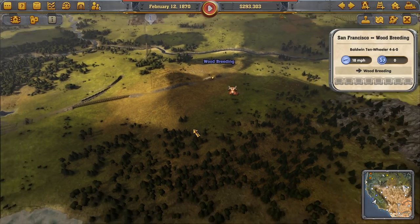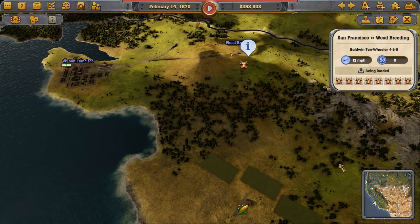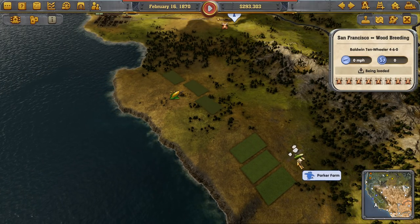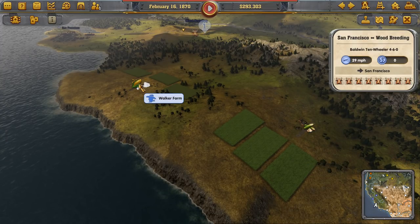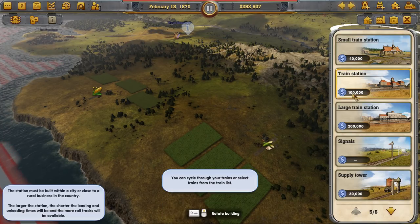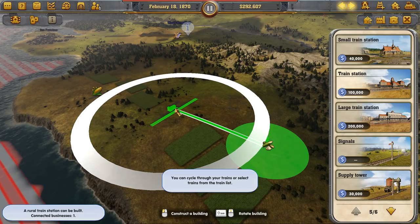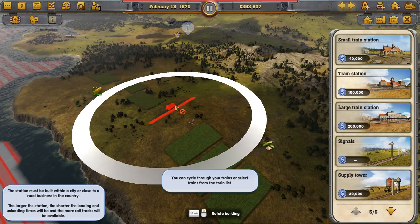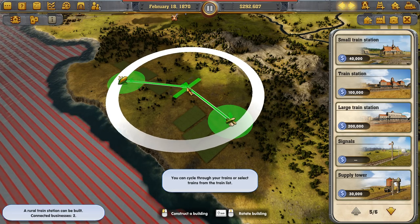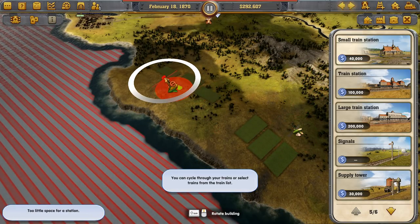We're going from the cow farm to San Francisco, and the train starts empty but will pick up cows. What we could do is get a big station and grab both the corn and sugar from Walker Farm and Parker Farm. A large station would cost 200 grand — I barely have that much money. So instead we'll build smaller stations to keep costs down.